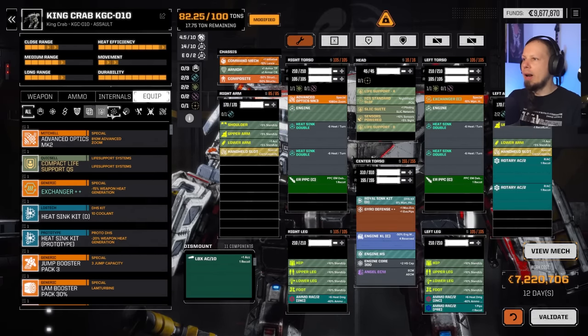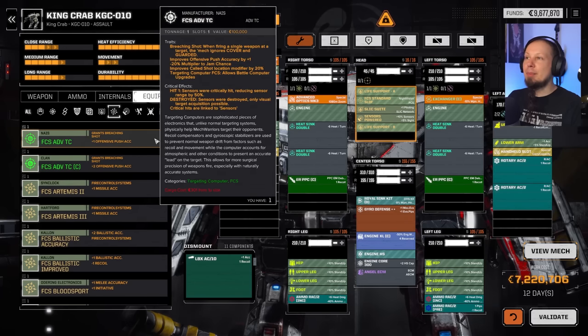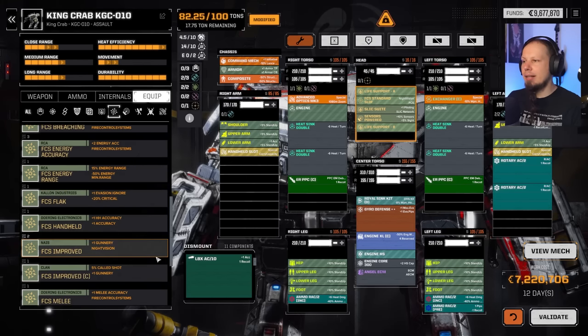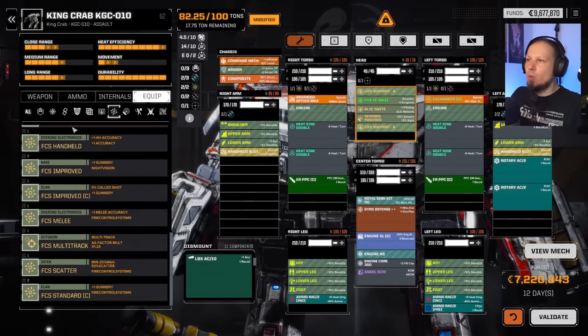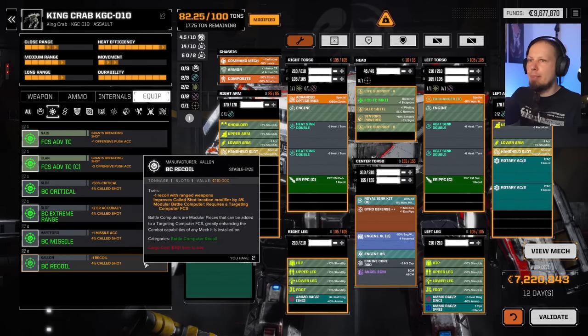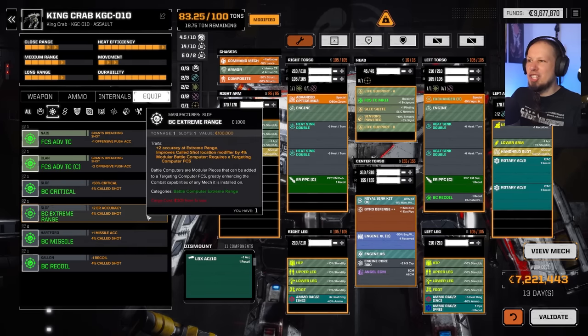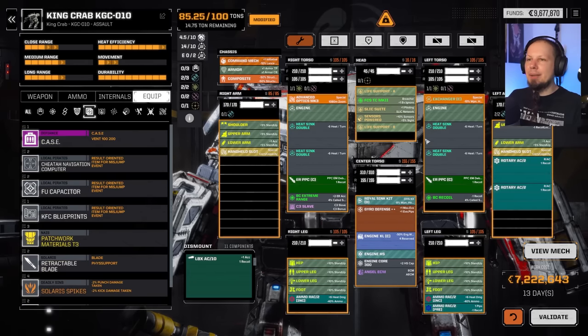We've got Angel ECM. Thinking about stealth — but I'm going to say no. What I want is a fire control system that gives us ballistic plus two accuracy. Not bad. Breaching, Bloodsport, Flag is evasion ignore and critical, handheld improved melee, multitrack scatter — I could take battle computers. One evasion ignore and one gunnery, and I think we've got a recoil battle computer I probably want.